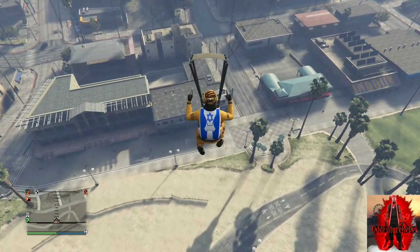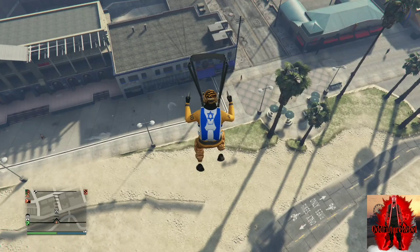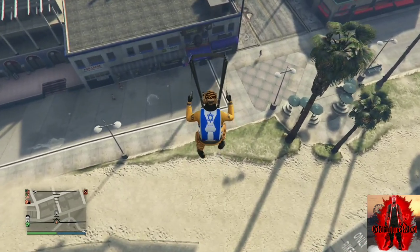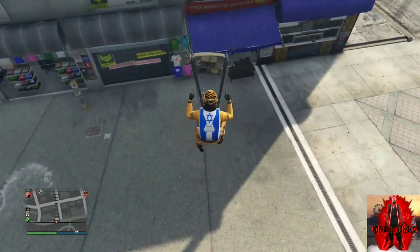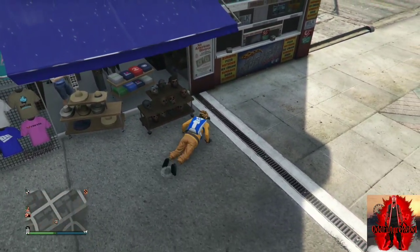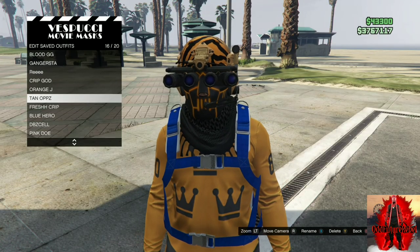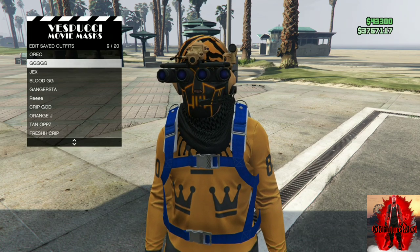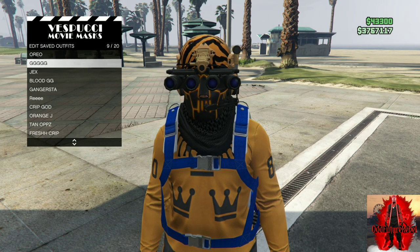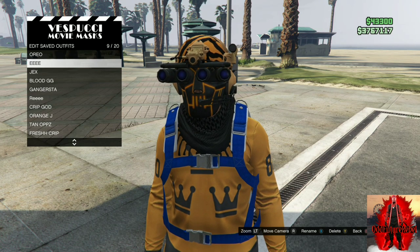Make your character fall completely into the mask store, then continue to spam right on the D-pad until the mask store opens up. Once it opens, save this as an outfit once or twice, back out from the mask store, and walk away at least about 10 feet. Apply the saved outfit and your black duffel bag should appear on the new orange and black try hard outfit.